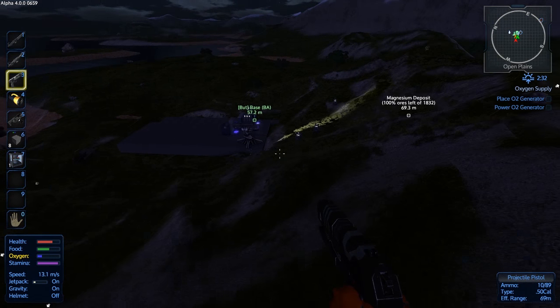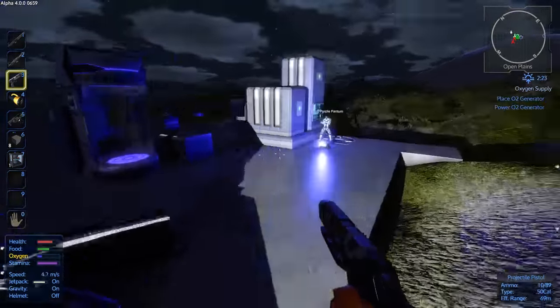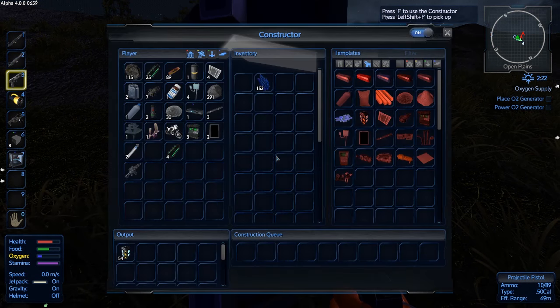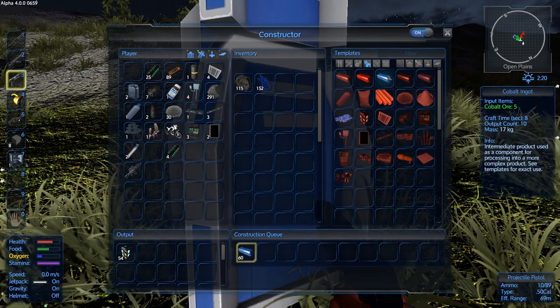It's odd that our supply drops attack us, but I'm not going to question it. You must prove yourself worthy. I don't want access to that. It's a shame there is no salt button. That would be kind of useful.